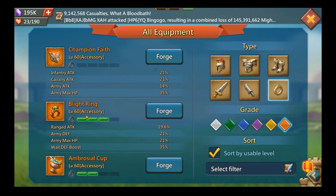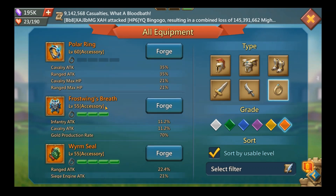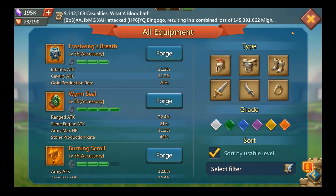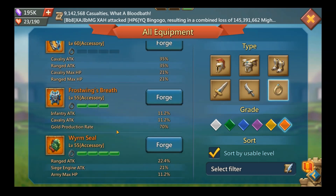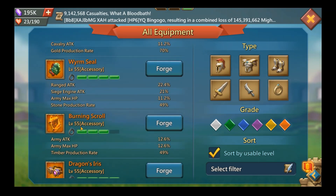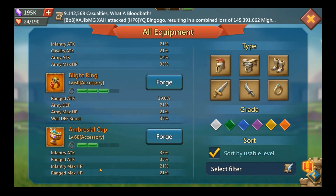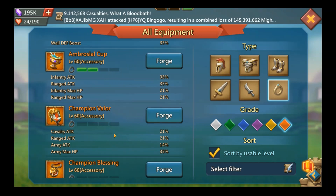The fifth option is actually an exception that is not level 60: the Burning Scroll. It uses the same rares as the Skull Crusher, so a lot of people will build one Cup, one Blight Ring, and then a Burning Scroll — that's not a bad suggestion. Keep the Burning Scroll at gold, save your blazing embers, then start working on your Skull Crusher.